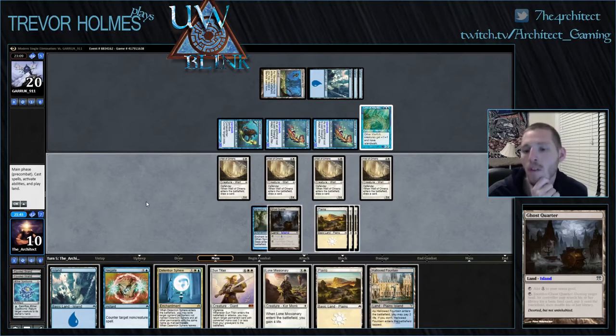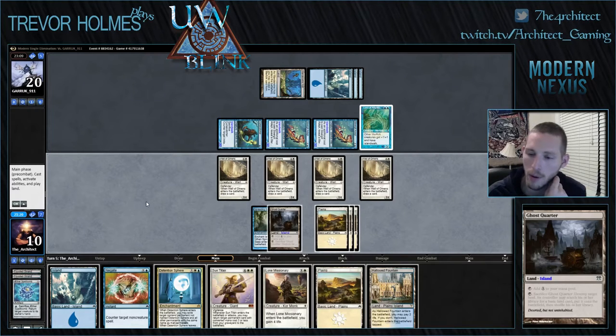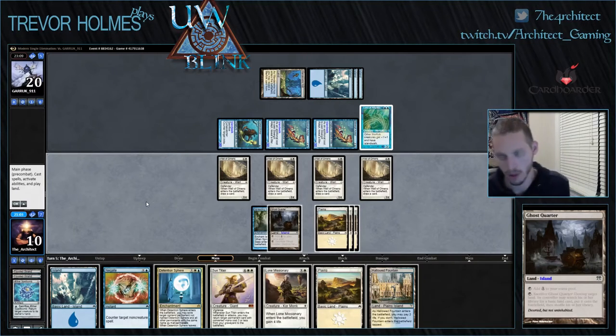We could Detention Sphere the Spreading Seas, and then our Ghost Quarter would be tapped. Like, we could play the Island, Detention Sphere the Spreading Seas, and then leave the Ghost Quarter untapped — and when he goes into combat we could blow up our own Island for a Plains. But that sets us back a land, which I don't really want to do when we can drop Sun Titan next turn. So I think we can go to 14, just play Detention Sphere, Lone Missionary, and then next turn Sun Titan getting back Aether Spell Bomb — should be fine.